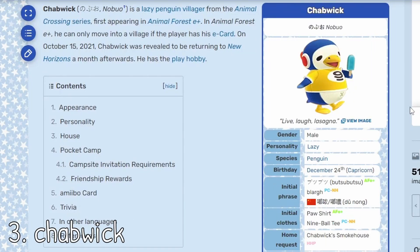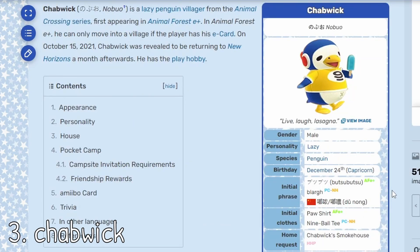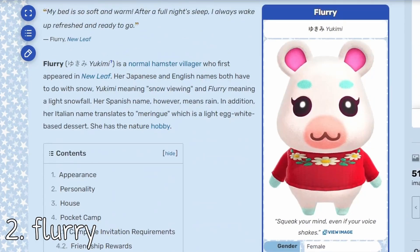At number three, we have the cutie patootie Chabwick — live love lasagna. He kind of looks like a hockey player as well. I find it so funny that on his photo on Animal Crossing Wiki, he's like eating an ice lolly — so perfect. He also has this icy interior design in his default house, and I think even if you're not making a winter island, he's such a cutie and you need him in your life. The top two will not disappoint. Flurry could be number one as well because she's literally snow herself — she's like an ice cream, like McFlurry. You definitely need Flurry on your island. She will just camouflage into the snow perfectly, and her house exterior is also pretty perfect. I love the contrast of the icy blue with the white, even though maybe the interior could need a bit of a makeover — but you can always get HHP for that.